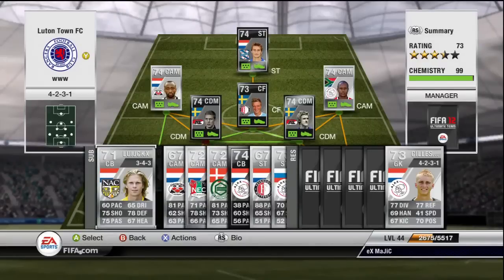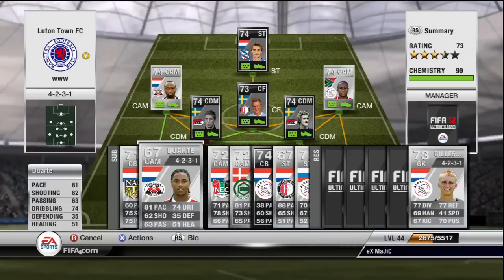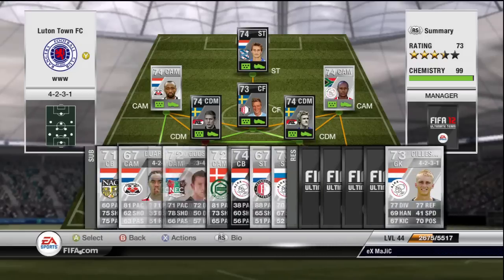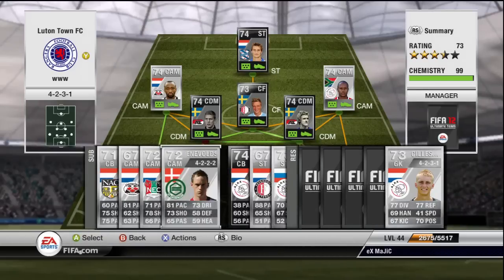Starting off with Lijksk — he looks like a solid silver centre back with good heading, passing, and surprisingly shooting. We also have Jurati, who looks fairly good, but definitely the two centre attacking mids are the ones to get. We also have Gruson — I've heard good things about him, but as I said, these centre attacking mids have not let me down, so they carry on with the running in the team.